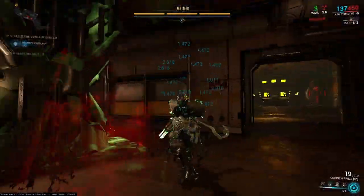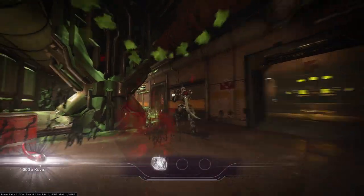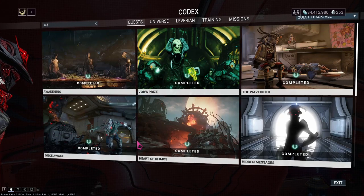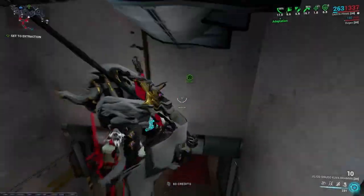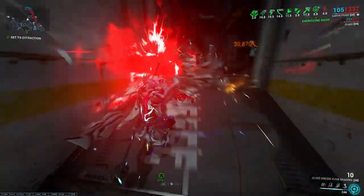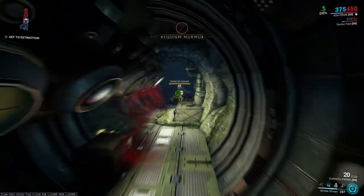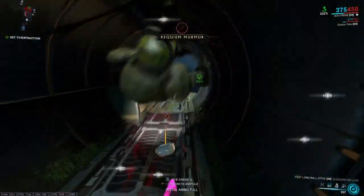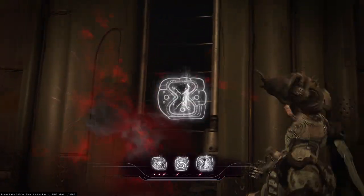If you don't know how to get a Sister of Parvos, check out the video in the top right. To get a Kuva Lich, once you've completed the War Within quest and acquired a Railjack, go to Cassini on Saturn to spawn a Kuva Larvaling. Once your screen flashes, kill around 15 enemies to spawn the Larvaling, then mercy it with the weapon you're looking for. Farm murmurs to reveal the correct Requiem mods — missions that allow you to kill a lot of enemies are best for farming murmurs.